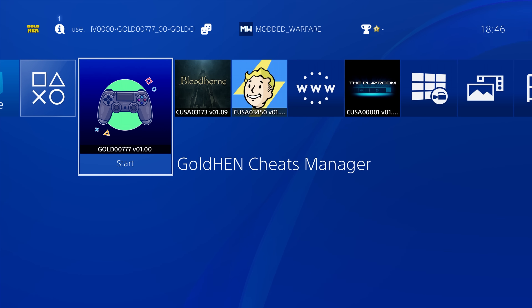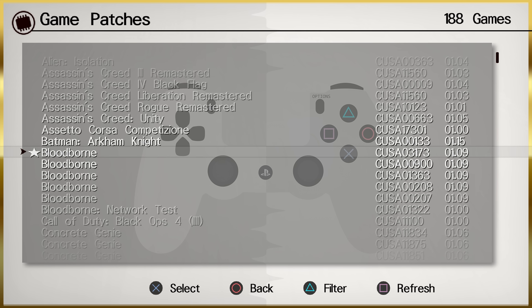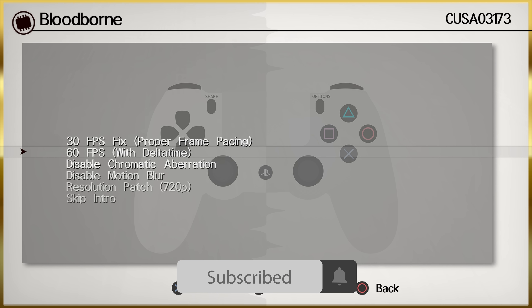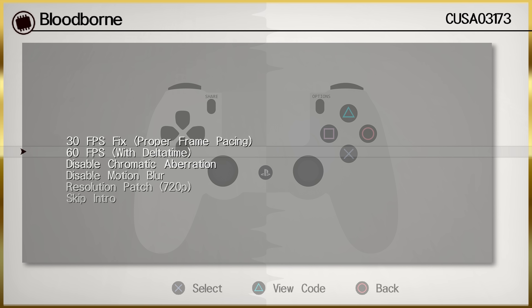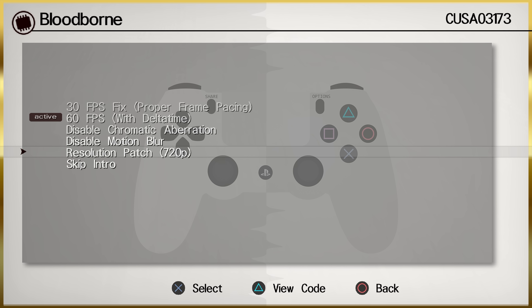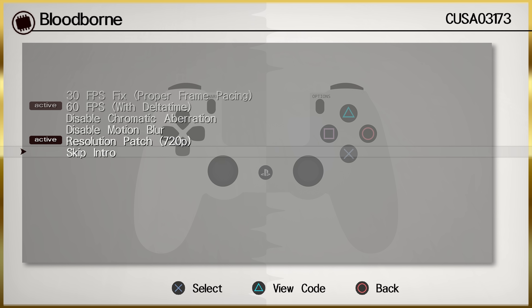Welcome back to another PS4 and PS5 jailbreak news update. It's been a Merry Christmas for the PS4 scene, as quite a few things have dropped over Christmas — starting with GoldHen version 2.3 by Sistro, a collaboration between Sistro, Joe Cover, OSM, Illusion, and various others. I did a full tutorial covering the setup of GoldHen 2.3 plugins and the new features built into GoldHen 2.3.